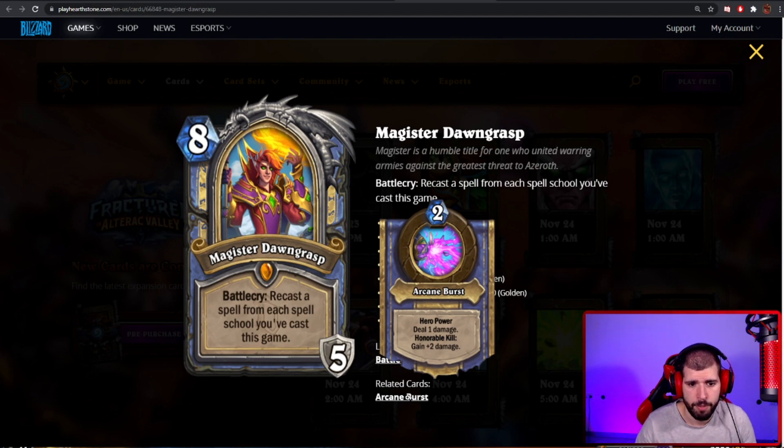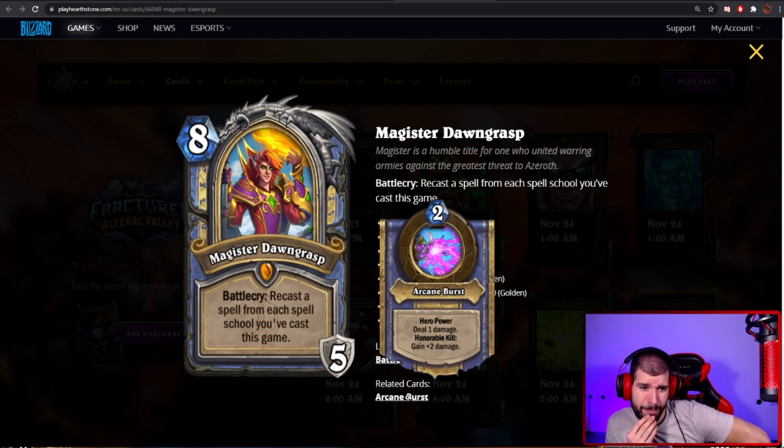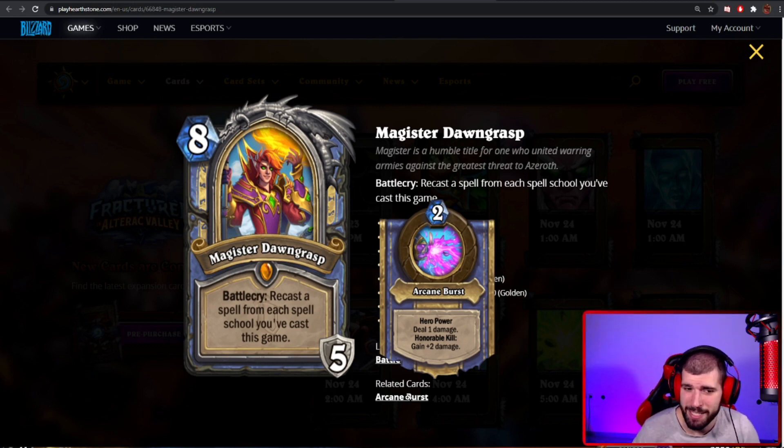The recast from each spell school is also pretty strong, especially with the new pirate we got from Deadmines. Card draw and extra value won't be a problem with this card, but I'm not sure how well it's gonna work overall. Most hero cards I'm rating 5 stars, but this one sitting at 8 mana — I think 4 stars is the safe bet. Let me know in the comments what you think about this one.